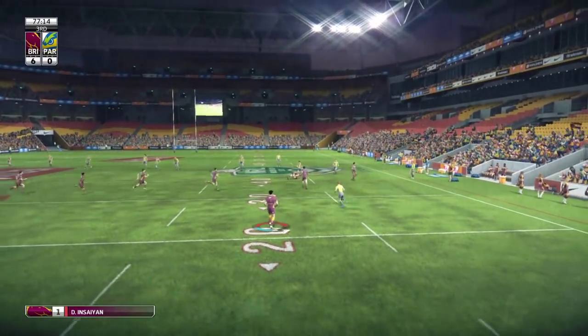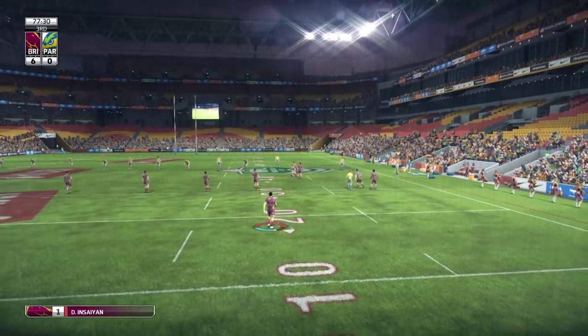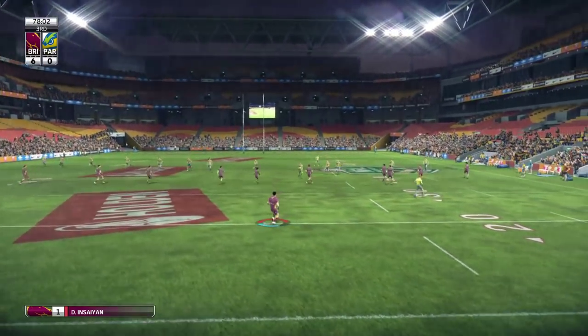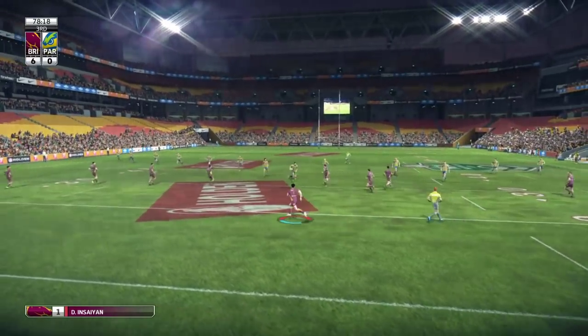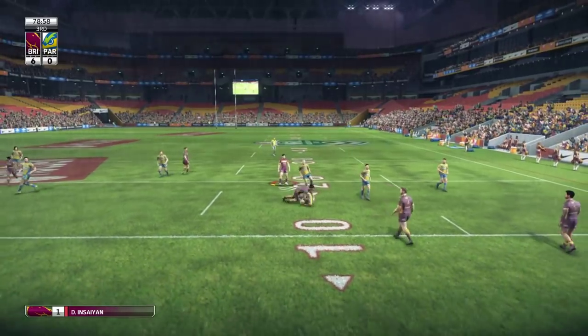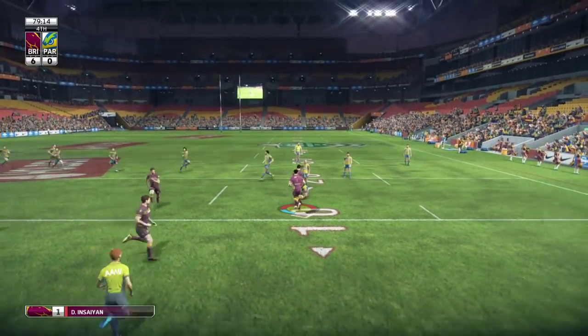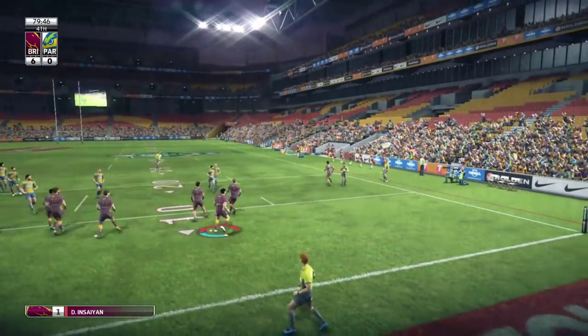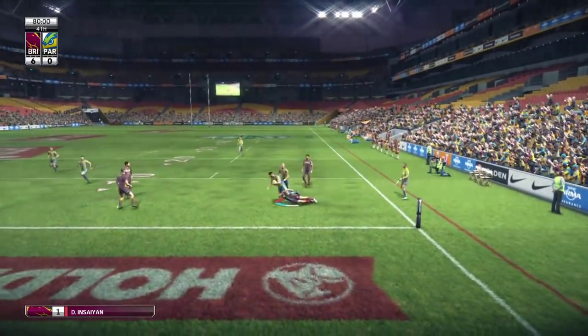The Eels are going to get another opportunity here, which is always dangerous because the AI defense on the goal line is pretty poor. They're looking dangerous, sprinting it out, there's a big missed tackle. I tried to come up and stop the play but didn't quite do it — luckily our defense came across.